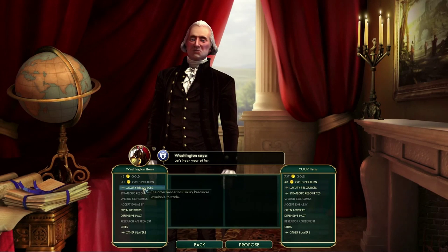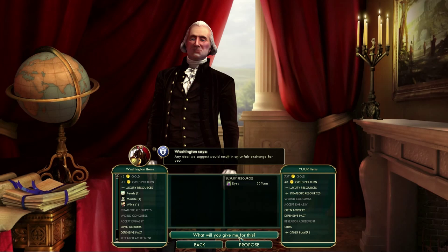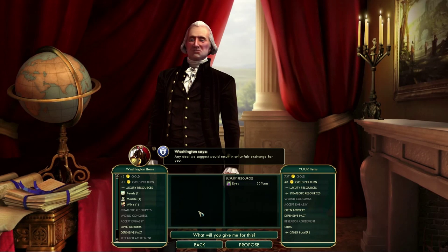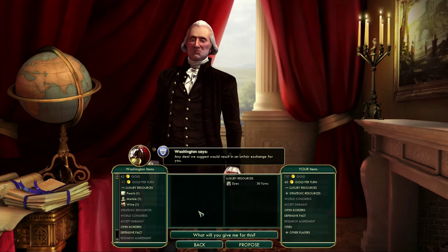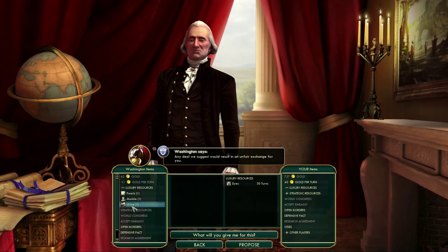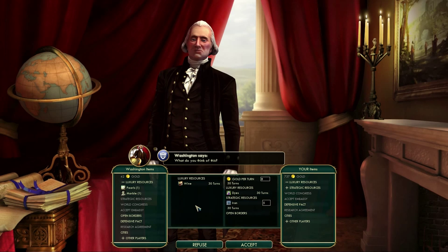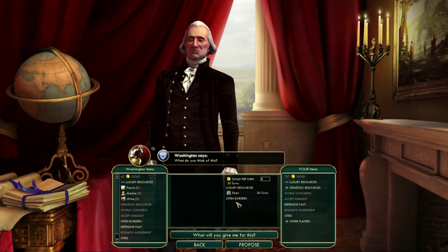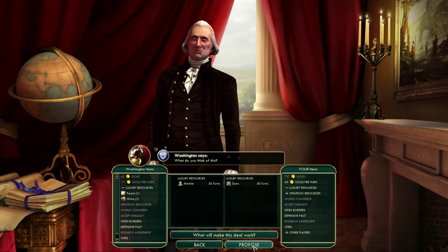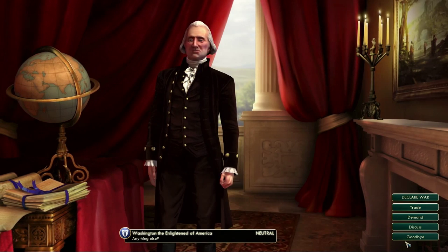Let's try Washington — he's got pearls, marble and wine. What will he give me for dyes? He says any deal would result in an unfair exchange for him. This is sort of how humble Washington is — you'll offer him stuff and he's like no, I can't give you anything that matches that. I don't think we've got any wine. He now wants me to give him half the empire in exchange for some booze, which is not what I had in mind. I think they only have one of each of these resources, which is a bit of a problem.